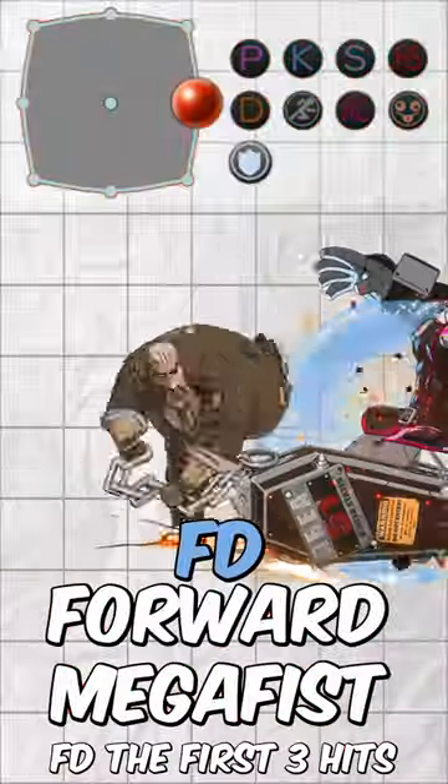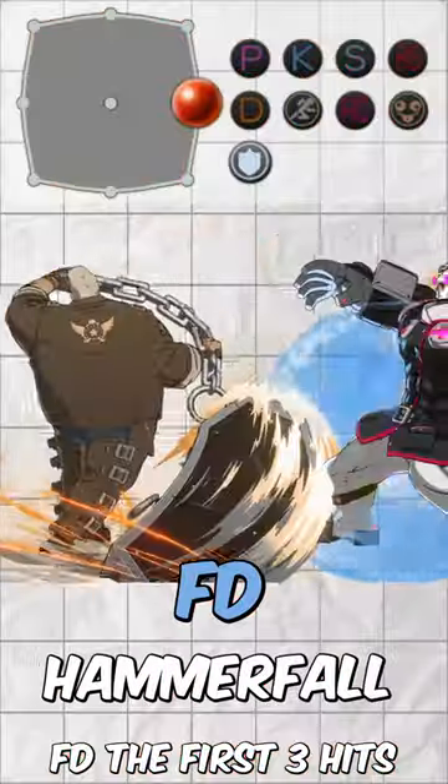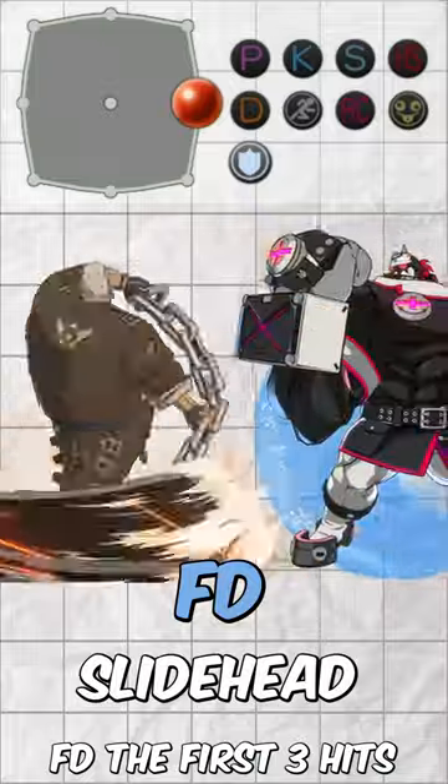Don't even bother Mega Fisting in the corner, and also make sure you're FDing or else you're going to get hurt. FDing the first 3 hits gives you enough breathing room to do an armored move such as hammer fall or slide hit.